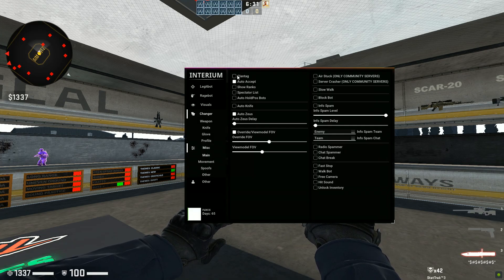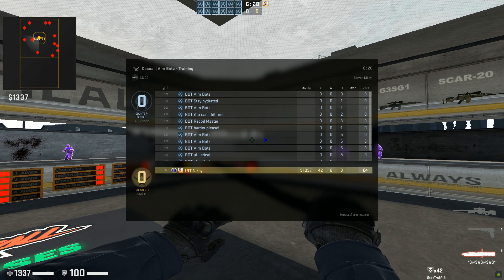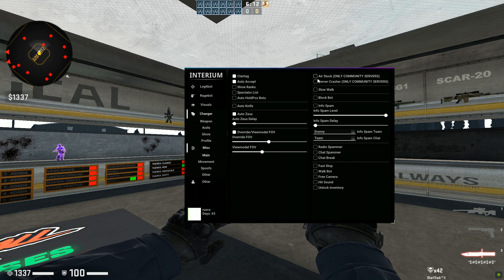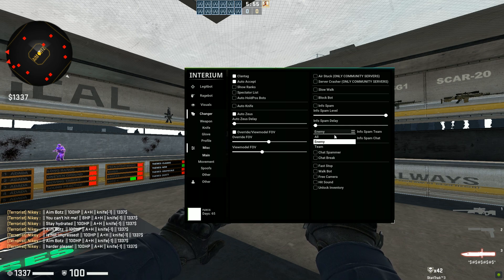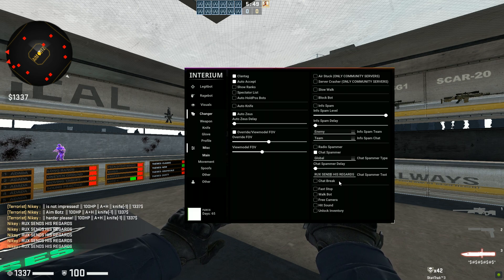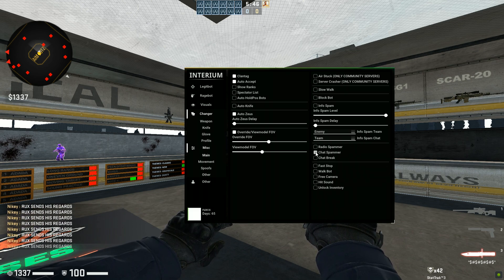I think this is visible in the lobby but not in the game, but I'm not too sure — so don't take my word for it. In the Misc tab you have a Clan Tag Changer which puts 'Interium' in your name. You have Auto Accept, Show Ranks — this will show everyone's ranks in a matchmaking game. Spectator List tells you who's spectating you. You have Auto Knife, Override View Model, Air Strafing, and Server Crasher which only works on community servers.